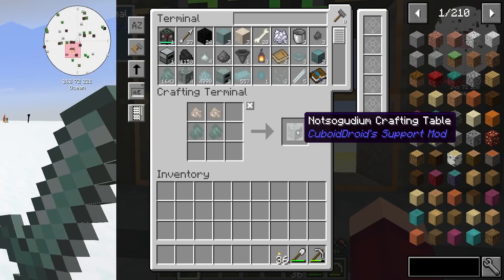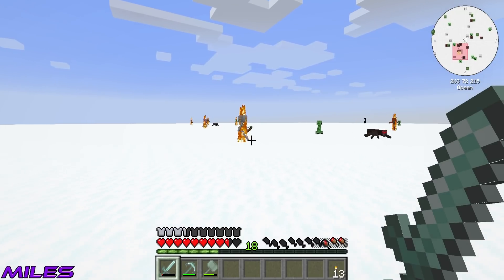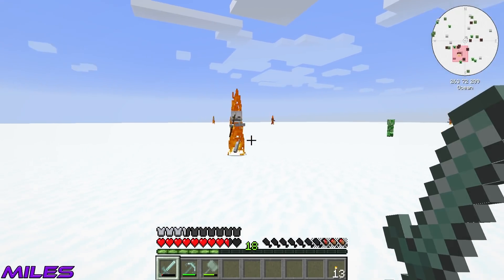So Miles is going to quickly do that while I craft this up, because we need that stuff to make the stews so we can actually eat. We're going to have to start getting these not-so-goodium crafting tables and using those.